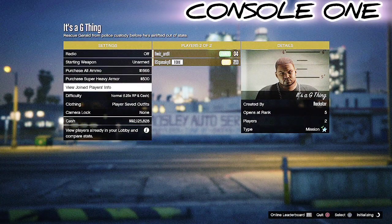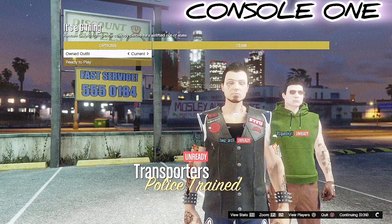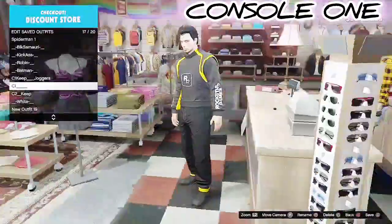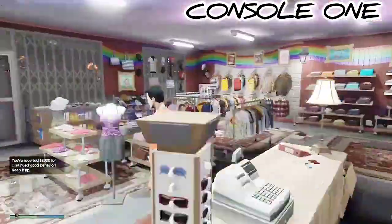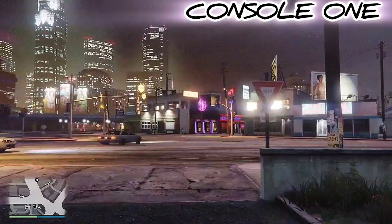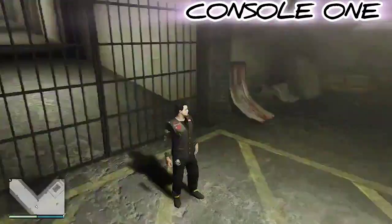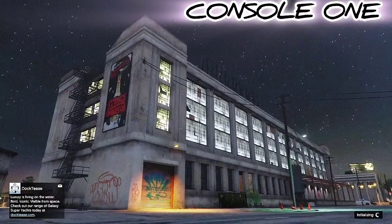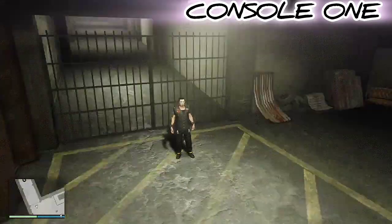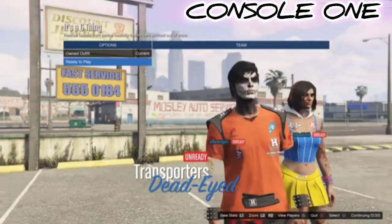From here, start up 'It's a G Thing' — the link to that job will be in the description below. Load it up, make sure the outfit selection is set to Players' Saved Outfits, invite a friend, and ready up. On the next screen, go once to the right and once back to the current outfit, and you'll see the logos transfer onto your merge fit. Then ready up.